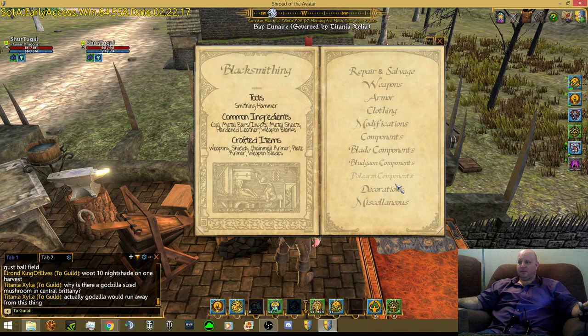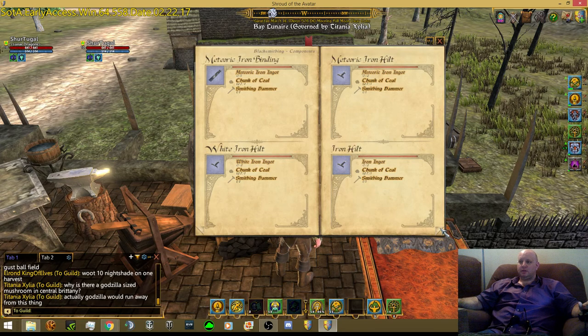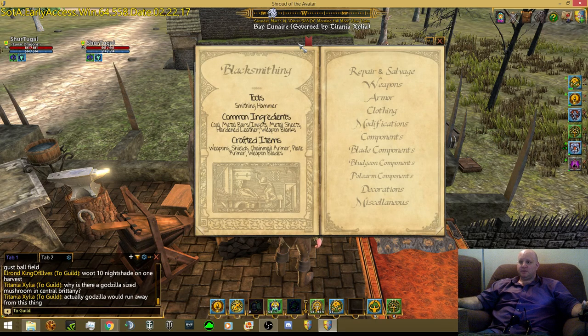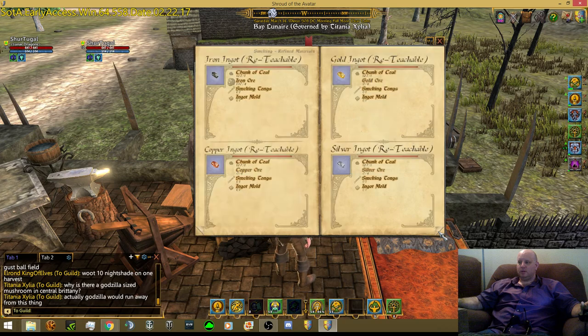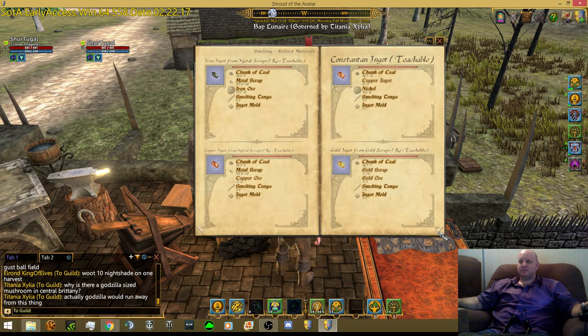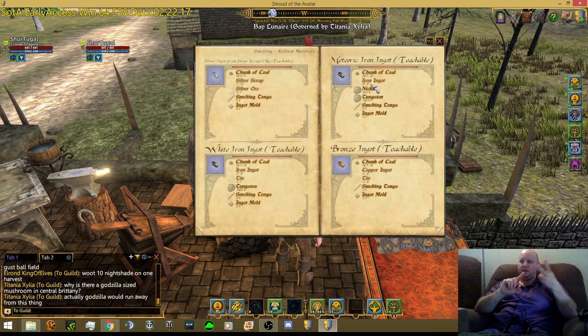And of course we need the hilt - a meteoric iron hilt - which needs two meteoric iron ingots. So that's five plus two equals seven meteoric iron ingots total. Now let's see what we need to make those - that'll be under smelting. To make a meteoric iron ingot we need two iron ingots. If we're making seven, we need 14 iron ingots total. And then of course our nickel and our tungsten. So that's what we make first - 14 iron ingots.